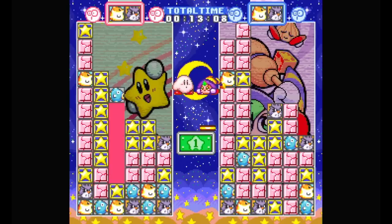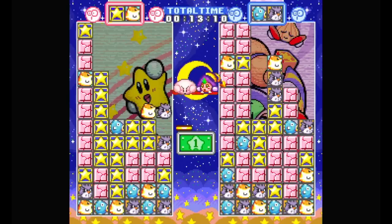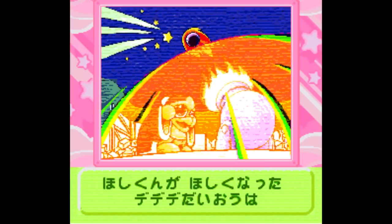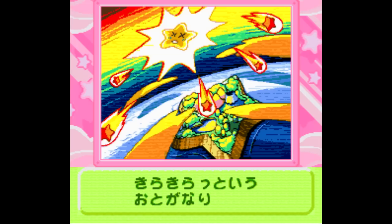The story mode does get pretty dang difficult if that's your thing — the final boss is no joke. The story mode is all in Japanese, but the basic gist is that King Dedede plays target practice and shoots down a star, so you gotta go collect stars, hence the star motif and all that.